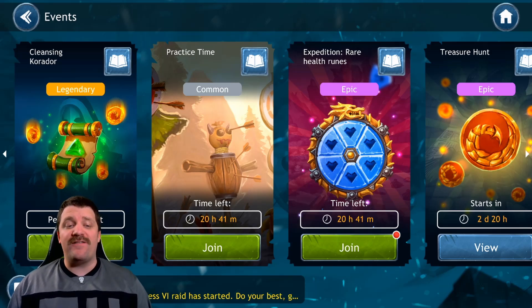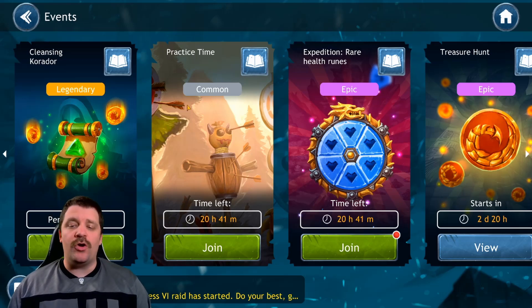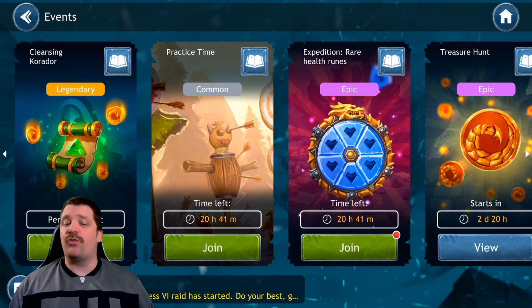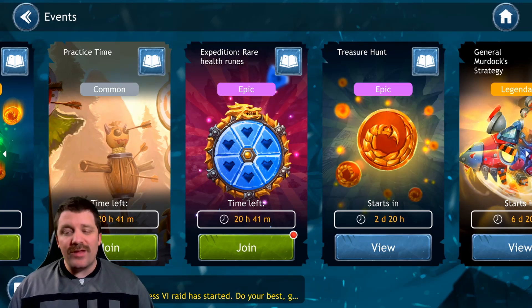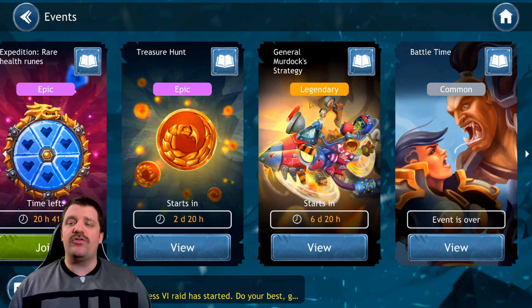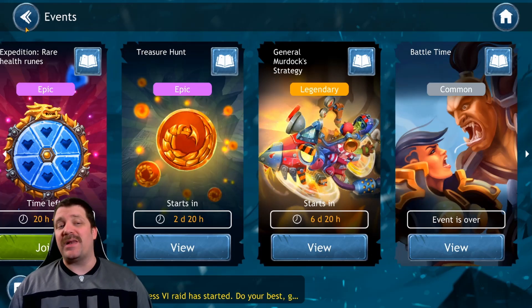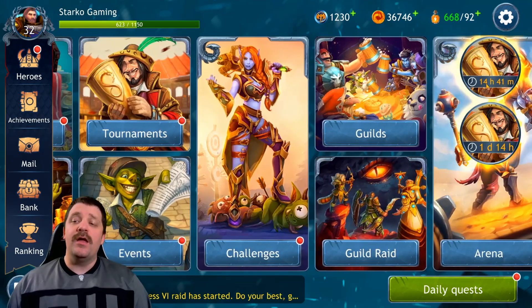Talking about events — you have a legendary event which is a personal event that stays until you complete it, even if it takes you six months. Then you have timed events like this one — 'Practice Time' — leveling my characters, 20 hours left. There are also a bunch of events scheduled to start soon, plus completed personal events you can see here.